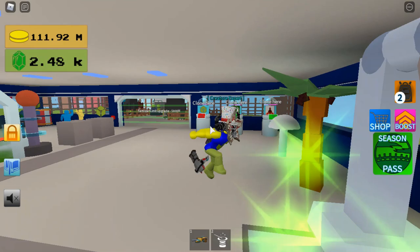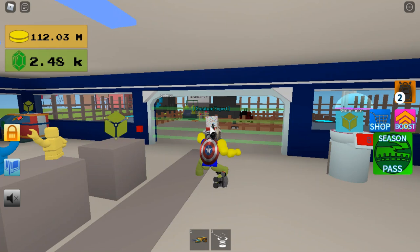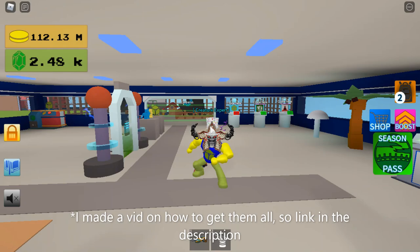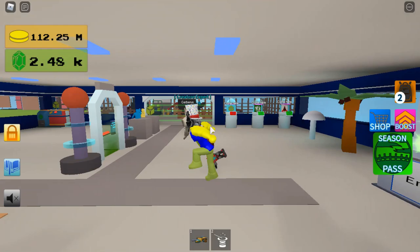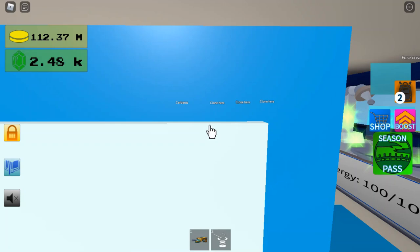The Ruby-tailed Wasp is quite easy, but you have to do a lot of fusions. You need to fuse the Giraffe and Ladybug to get the Giraffe Weevil, then fuse that with the Moonfish to get the Blue Weevil, and then fuse that with the Wasp to get the Ruby-tailed Wasp. All the fusions you need are tradable, so when I do a giveaway next, I'll be giving away all those creatures needed to make the Ruby-tailed Wasp.